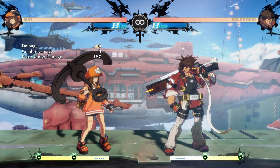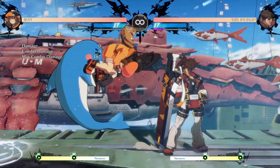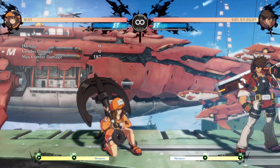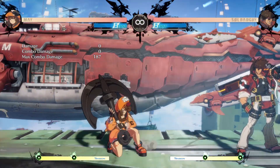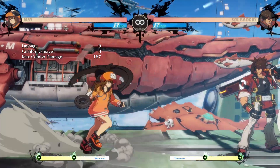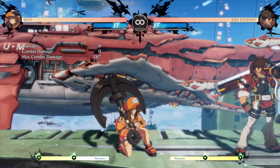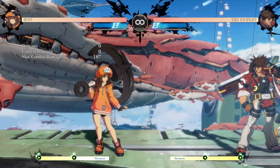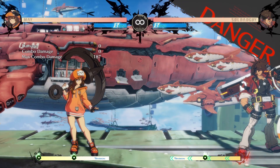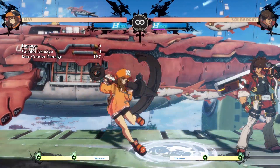The slash dolphin travels further now, so you can't make it whiff as easily. Before it was a staple to do a blockstring then whiff dolphin and go for a cheeky command grab — that's gone now. But she got something cool with air dolphins: you can move in the air afterwards. By no means do you have a huge advantage since you're in the air and they could anti-air you. According to the frame data, the air hard slash dolphin is actually plus on block, so you can mash jabs on the way down. I go for it all the time because no one ever seems to anti-air it.